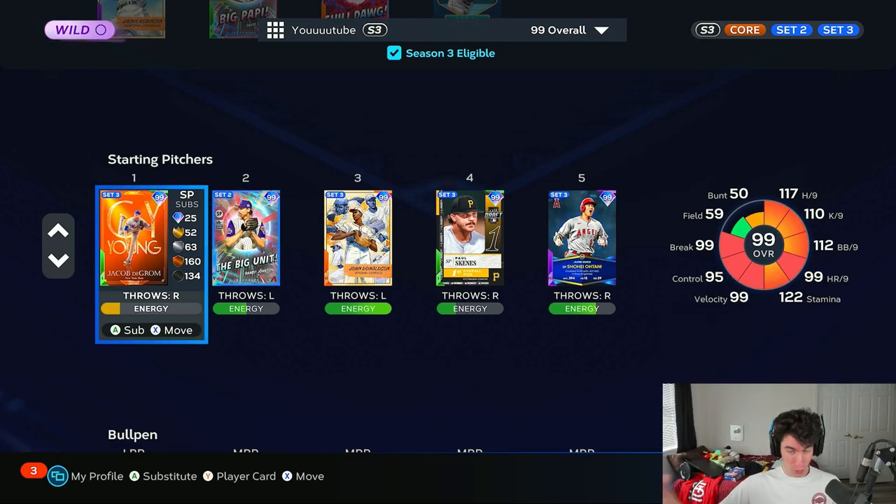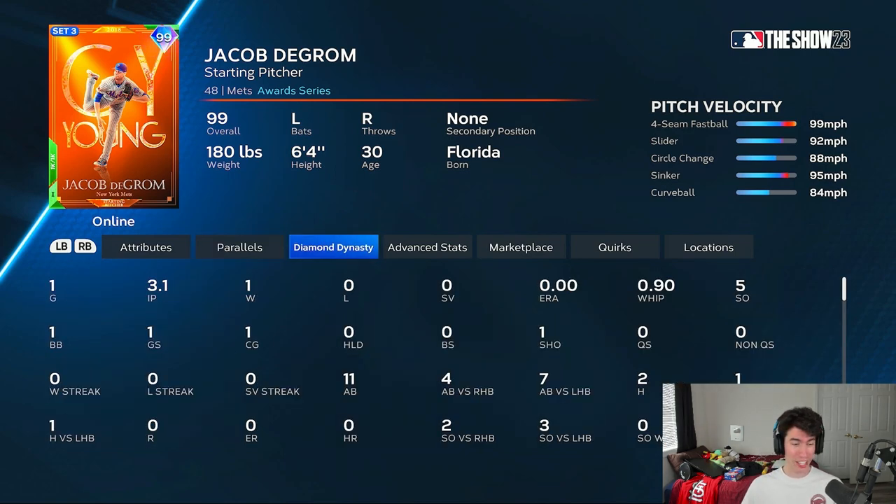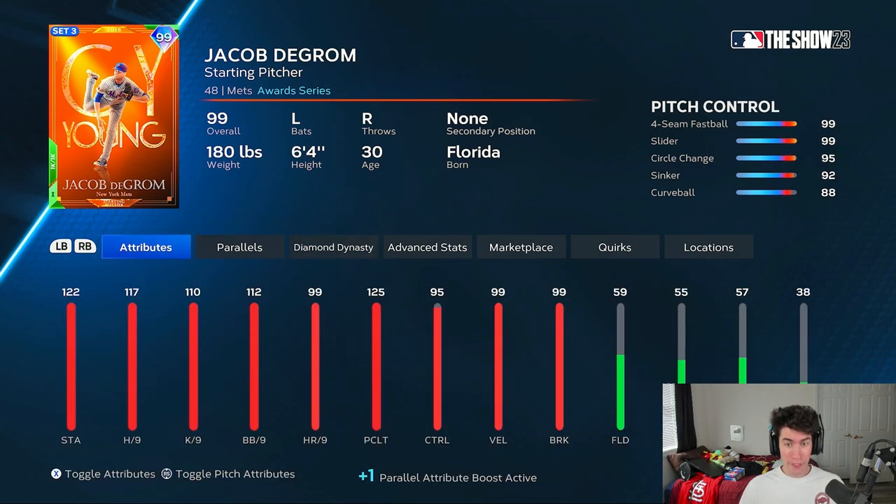As a content creator it does suck seeing deGrom nearly out of energy, because if I want to go into another game he's probably going to get shelled. Three and a third innings is not a great length for a debut. For anyone wanting my initial thoughts on the card — the pitch control shown in the top right, it really did not seem like that's what the control actually was. It's saying 99 for the slider and four-seamer, 95 circle change, 92 sinker, curveball 88 — I could see that. But for all the other pitches it did not seem like that control rating was accurate based on the size of the PCI.